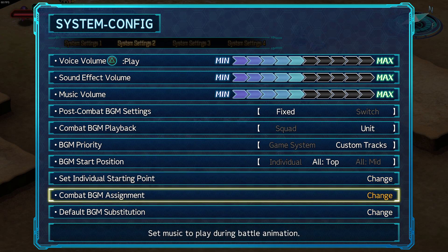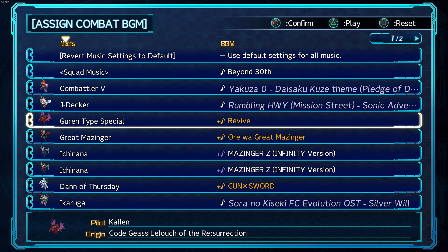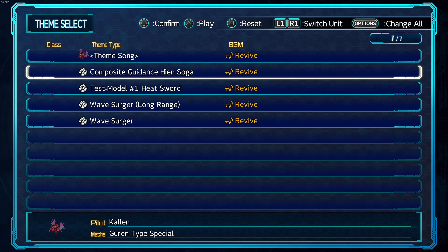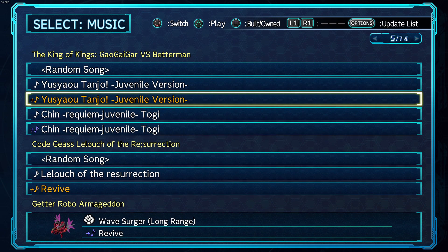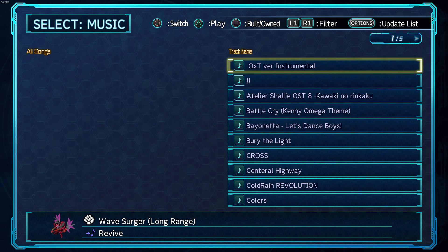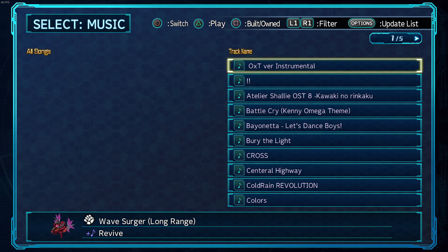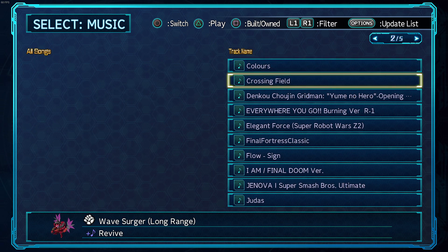Go to either of these menu options — let's do Column's BGM as the example. You'll see her current theme and all available themes listed. On PlayStation controller, look at the top of the screen where it says 'Switch / Play / Build Own.' When you first boot this up there won't be any custom BGMs yet — you need to hit the Options button to update the list itself.